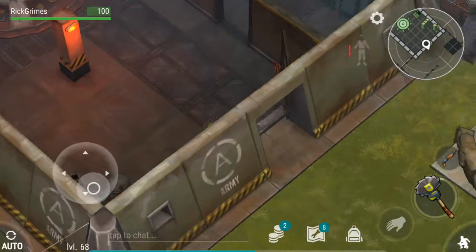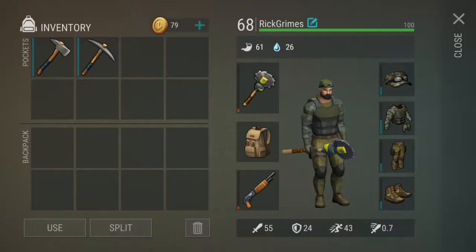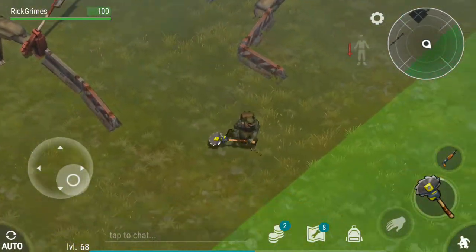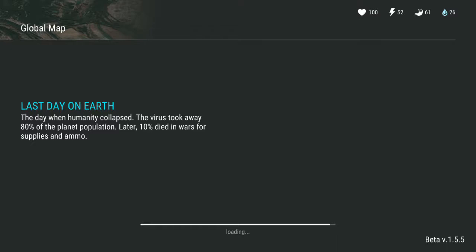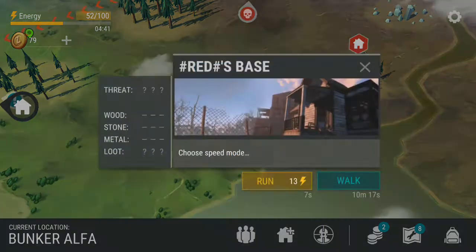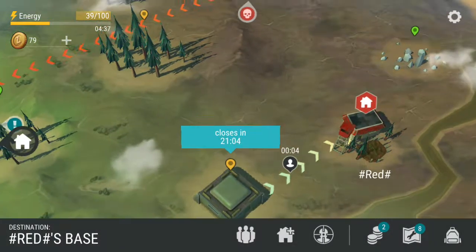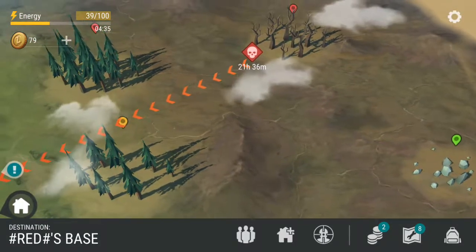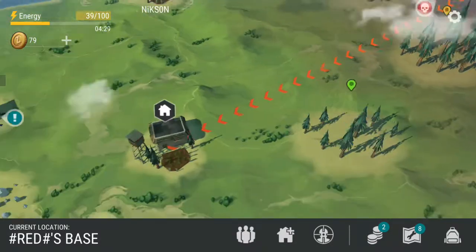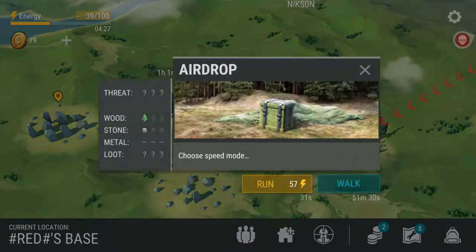Okay, we have a costume, we have some weapons - they're about to break, so it's fine, I'll just take them. First we go to hashtag Red's base, then if we can't break the door we go to the yellow zone, because I don't think I can go to the red zone - I don't think I have enough energy.